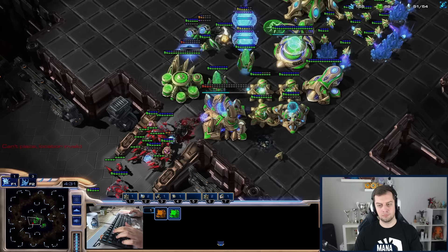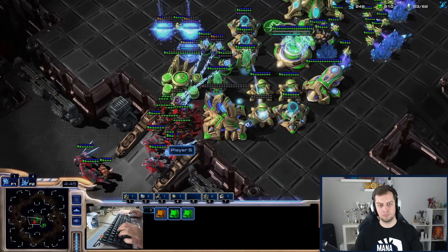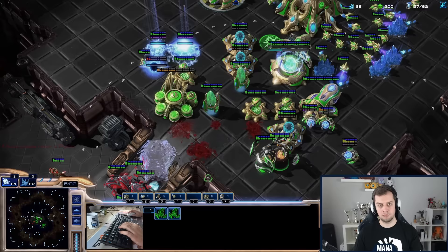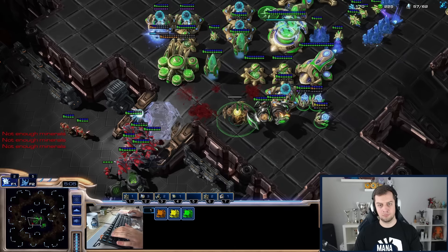I completed the wall-off with a pylon because I thought I might need the additional couple of seconds, but I'm unable to make another shield battery overcharge, so I'm thinking this is going to be one of those attempts where I die in the first five minutes. The gateway gets destroyed, so I use the first disruptor shot to clean up half of the army. Luckily I was able to survive the first attack without losing any economy — only a couple of gateways, a couple of cannons, a little bit of minerals.